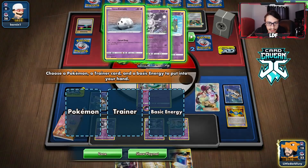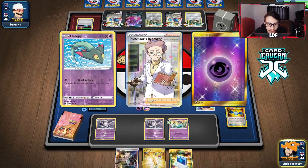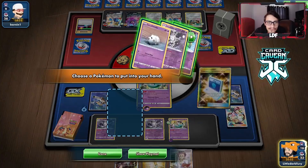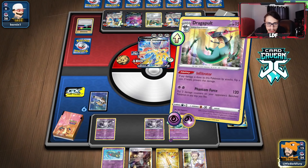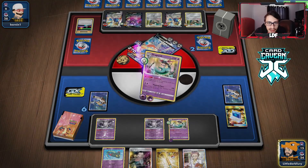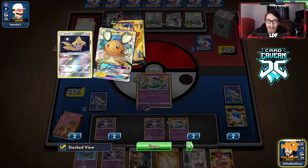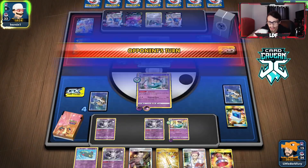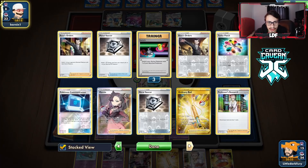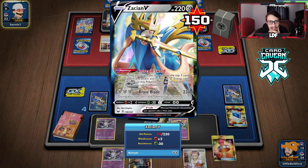We use Ordinary Rod and Rosa — get energy and Research. We have a Boss but we'll save it. We're going for the knockout. He Marnies us — there goes our Stamp and Boss plans. We still have another Boss in the deck and more energy is always good. He Marnied himself into Metal Saucer, Metal Saucer, and Switch. He actually got that. Incredible. We Research — we need to find Boss. We have two in the deck.